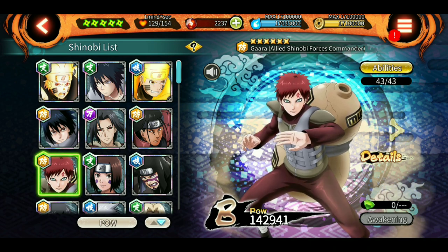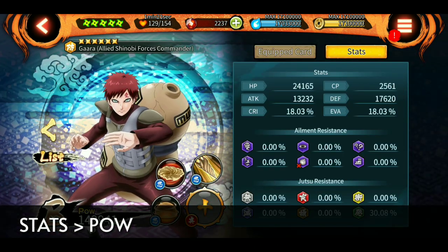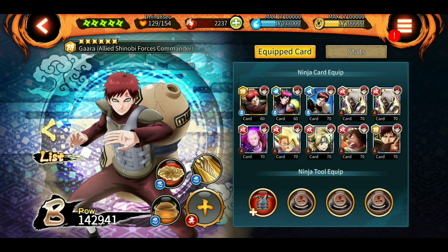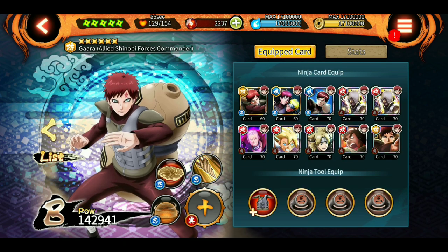First of all, let me tell you that the POW doesn't really matter as long as your shinobi has good stats - stats are all that matters. For example, I have this Gaara with me and he doesn't have an ultimate, but he is 142k power and his stats are pretty good. If I get his ultimate, he will be 150k easily, because a shinobi's own ultimate at level one gives around 12,000 POW.